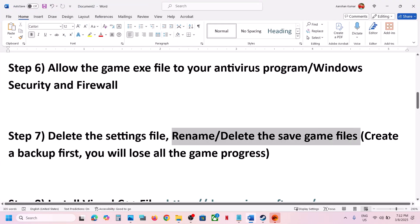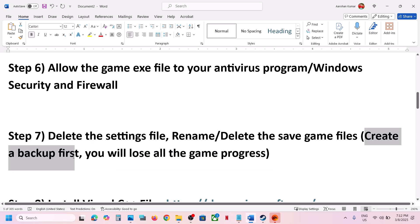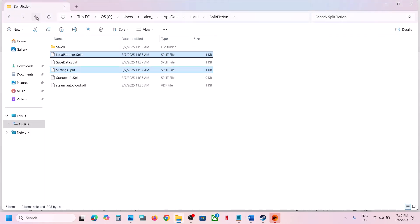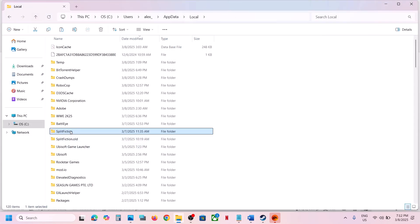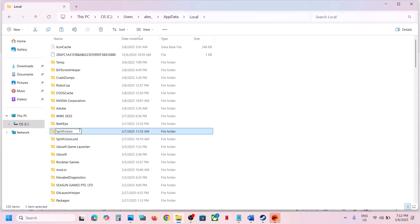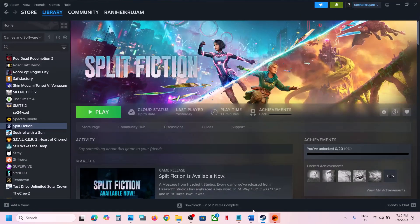Once you have a backup, right-click the settings file and delete it. Once deleted, launch the game. If still not working, you can rename or delete the save game files — but create a backup first, as you will lose all game progress and have to start from scratch. Right-click the game folder, rename it to .old or whatever you prefer, then launch the game and check.